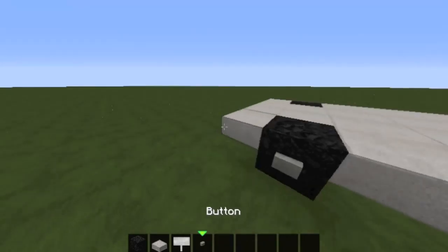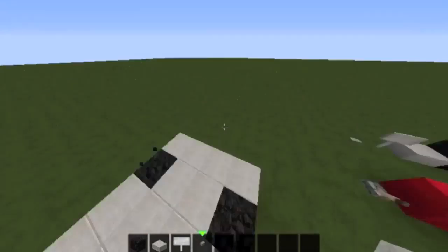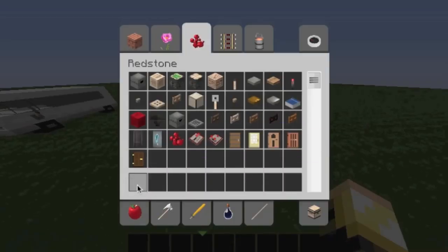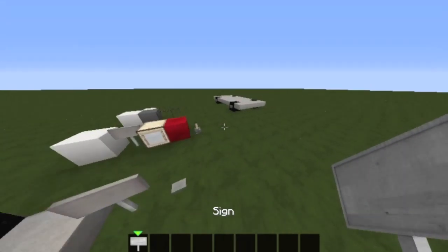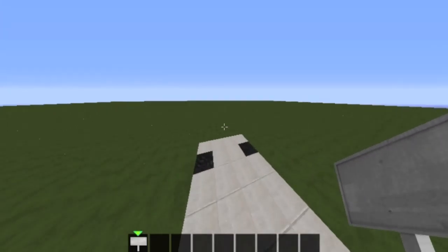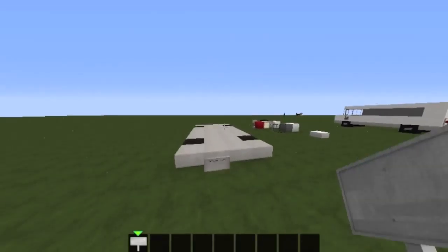Grab some buttons and place them on all the wheels like so. Then that is the first layer complete — actually, let's quickly add a sign. You can put whatever you want, but I'm going with 'King Vehicles' right there. If you want, you can do it on the other side too — I'll do that real quick. There we go: King Vehicles.